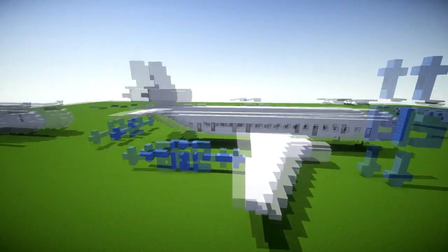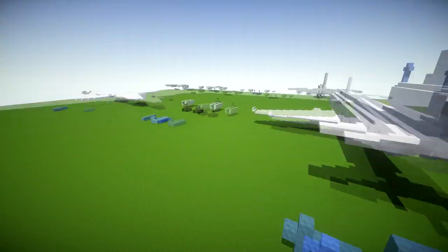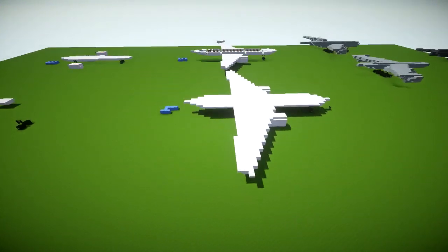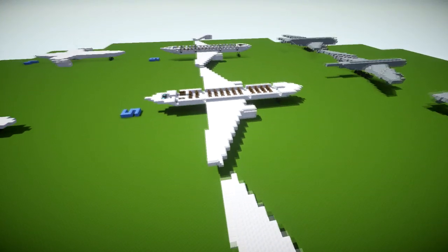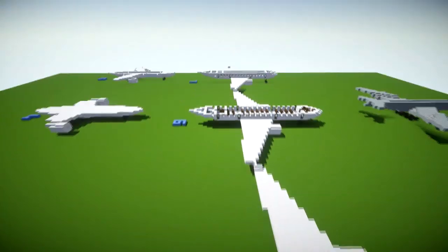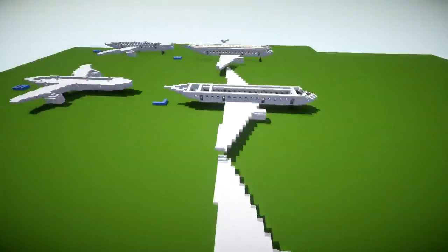The plane is 62 blocks long in total, 19 high, and 51 wide — nowhere near as big as the Boeing 747, but still quite sizeable. This is going to be a layer-by-layer tutorial, as I find this is the easiest way to teach you in a simple way that allows you to take breaks and find where you left off. I'll announce every layer number so you can find your place quickly.